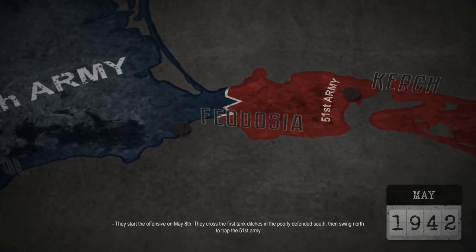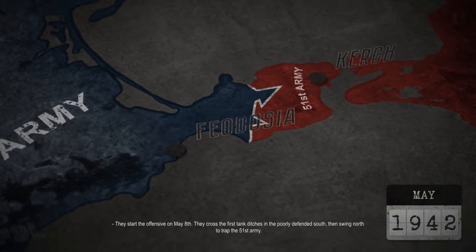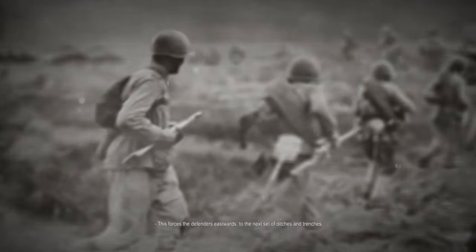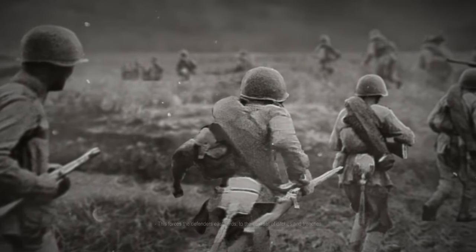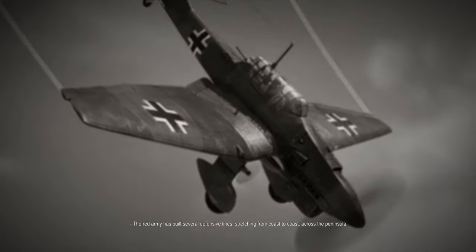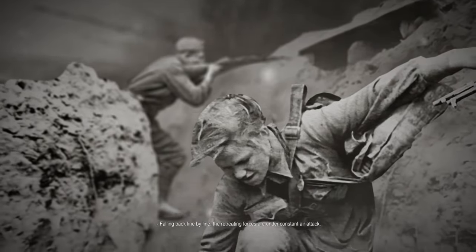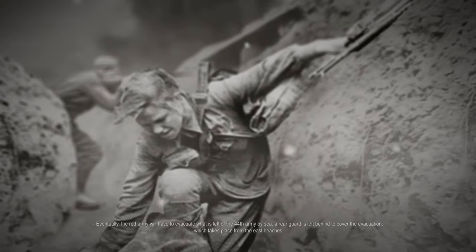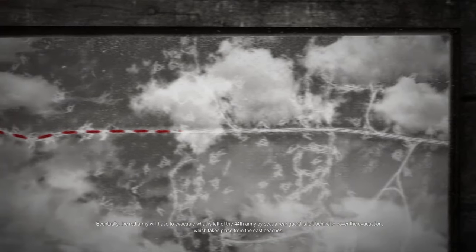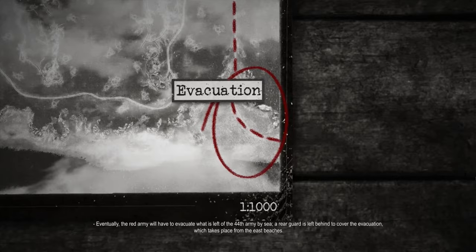They start the offensive on May 8. They cross the first tank ditches in the poorly defended south, then swing north to trap the 51st Army. This forces the defenders eastwards to the next set of ditches and trenches. The Red Army has built several defensive lines stretching from coast to coast across the peninsula. Falling back line by line, the retreating forces are under constant air attack. Eventually, the Red Army will have to evacuate what is left of the 44th Army by sea. A rear guard is left behind to cover the evacuation, which takes place from the east beaches.